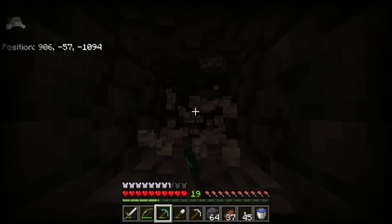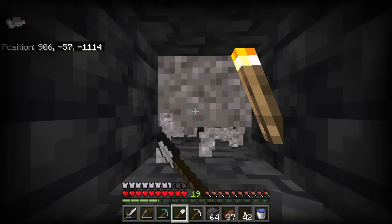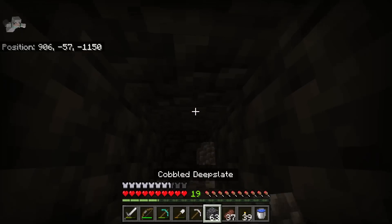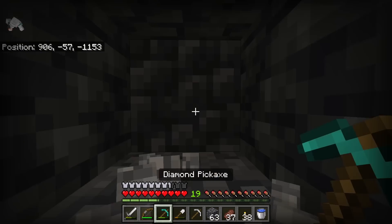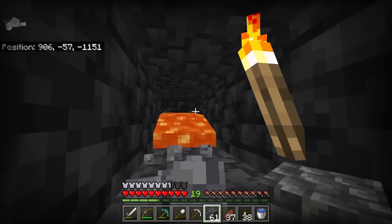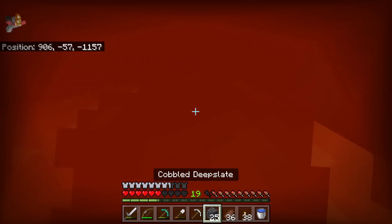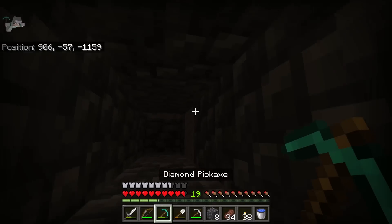I really hope I can find some diamonds quickly. Oh no, hit gravel - gravel is so annoying. More gravel, I almost got crushed. Oh no, hit lava. I need to plug that up - it's coming towards me. This is so dangerous, I wish I had a fire resistance potion. I guess to get rid of the lava I'm just going to have to try to plug it up with blocks. I'm losing so much health. I finally made it through the lava.